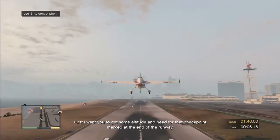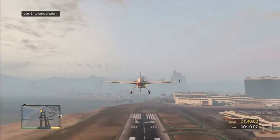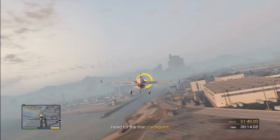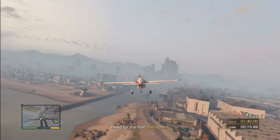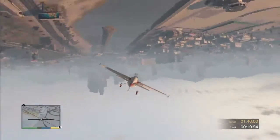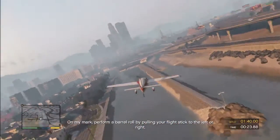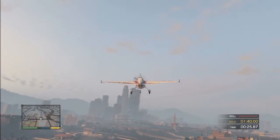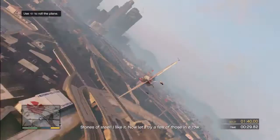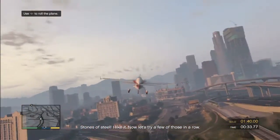Let's get crazy. You definitely want altitude for this or else you're going to be hitting the ground - or the sea. Head for the checkpoint. On my mark, perform a barrel roll by pulling your flight stick to the left or right. Yep, I like it. Nice. Now let's try a few of those in a row - pretty easy.